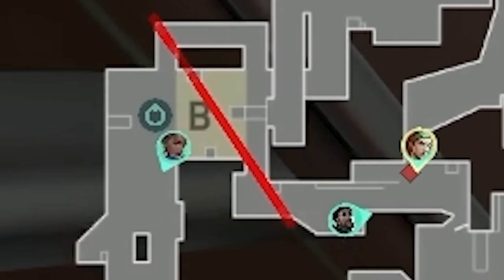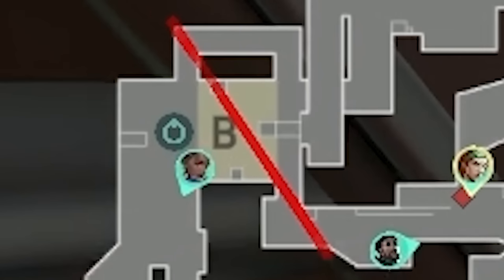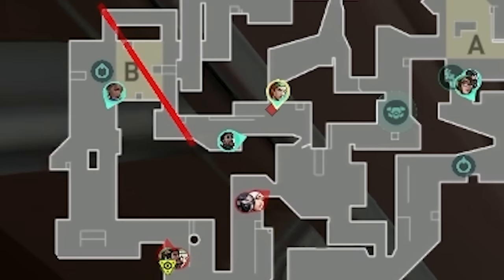But to unlock the wall's full potential, first Loud need to make EG respect this wall — fear this wall. So they call to execute a decisive B split to kick off this match.